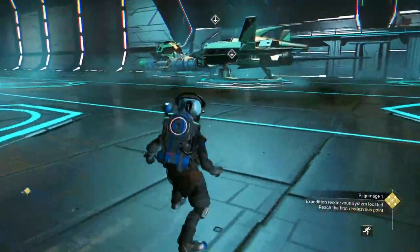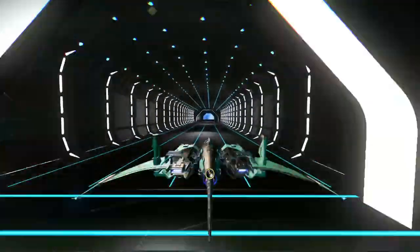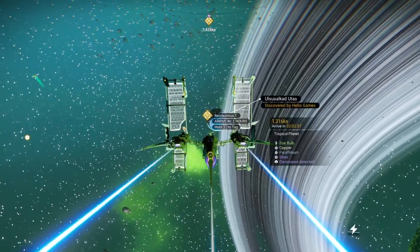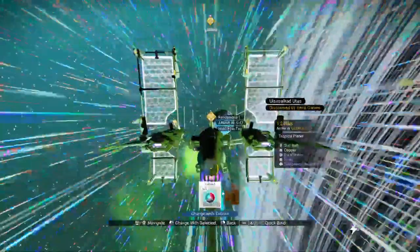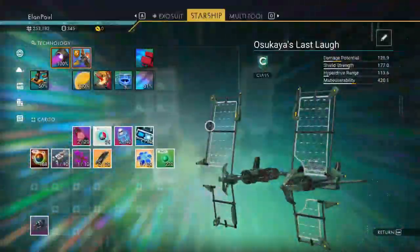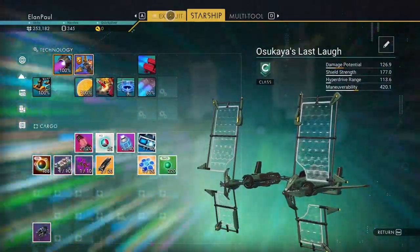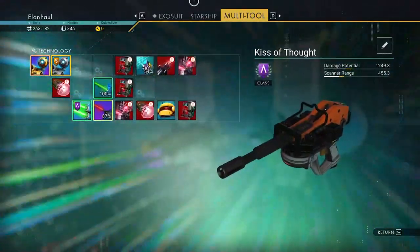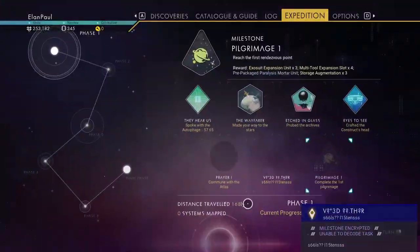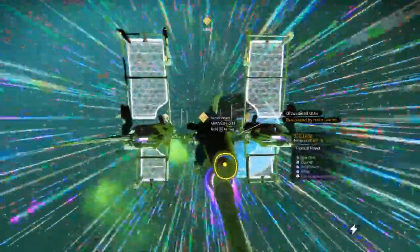Let's get out of here. The planets at the rendezvous points don't seem to be the same as before. Let's recharge everything — pulse engine is good, we have plenty of tritium. We need pyrite, which we'll come across at one of these systems. Hyperdrive is okay. Put the uranium in and get it fully maxed out. You can pulse drive around and check out ships if you want, but it's not really necessary.